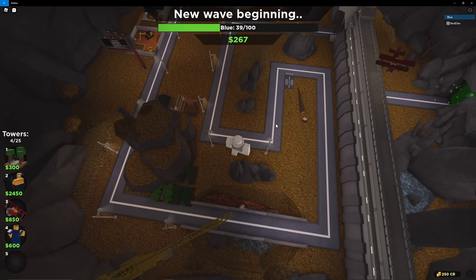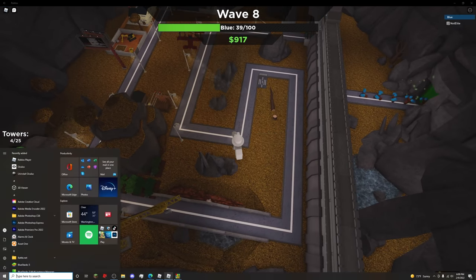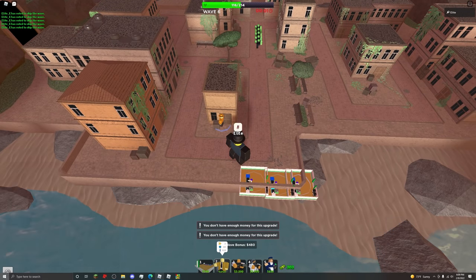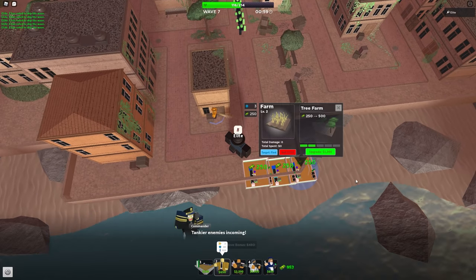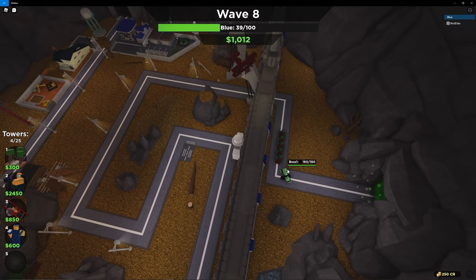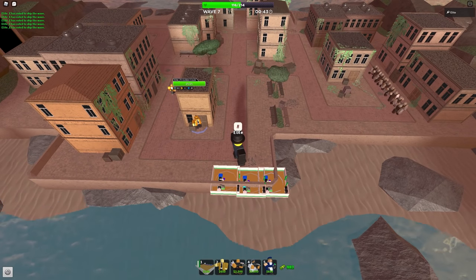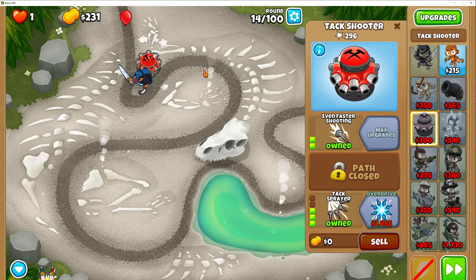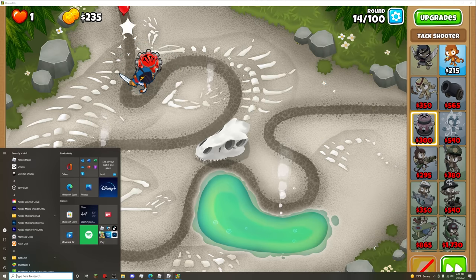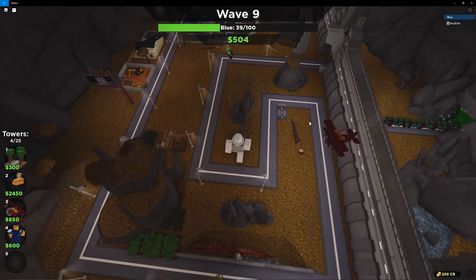We've got a boss coming in next wave in Tower Battles and I believe the Aviator should be good enough to handle it. I need to quickly get a new farm — I still need to worry about more defense in case the boss leaks. I'm going to upgrade my Golden Crook Boss so we can handle the other enemies, and probably upgrade a farm when the next wave is about to start. I can always pop down another Aviator if needed. In TDS we've got a Golden Crook so that should handle the heavies, and in Bloons we've got our 203 Tac Shooter, so pretty much no balloons are a problem anymore.